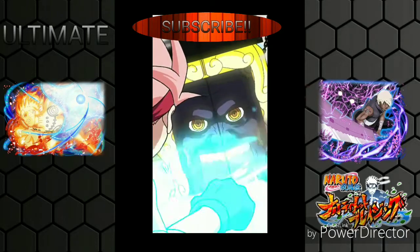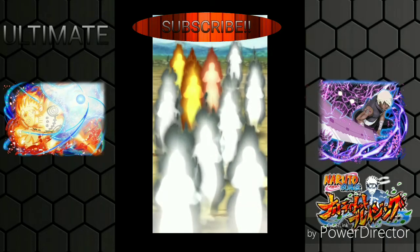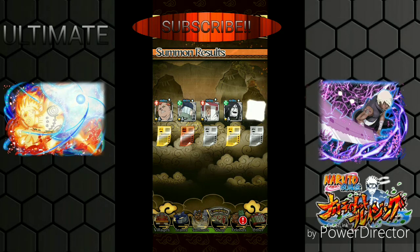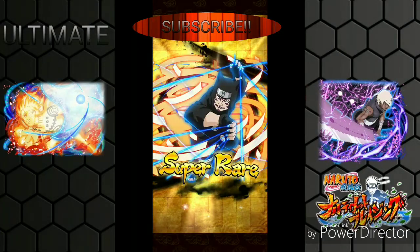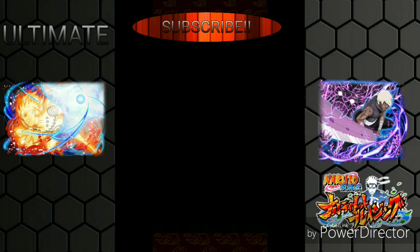Ending the video with at least one gold - can we get more than one? Two golds! This is my last chance to pull Naruto for now. Come on, give me one more! Yes! I can't be mad - I got a Naruto. So that's two ability stones right there. Not bad.